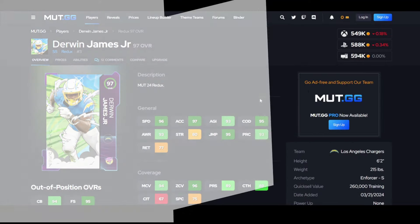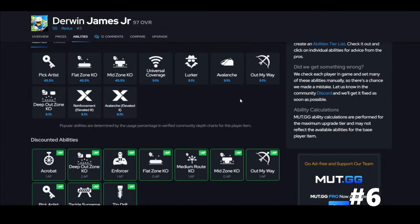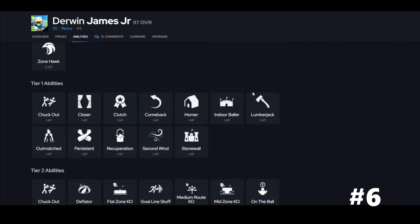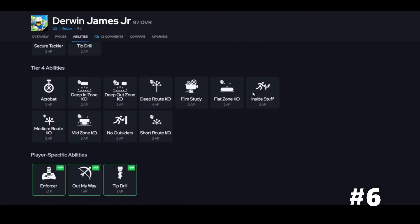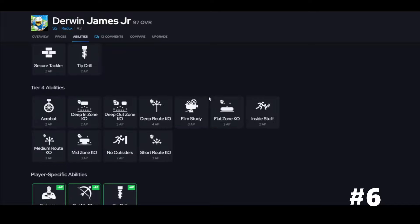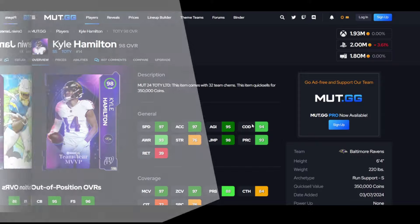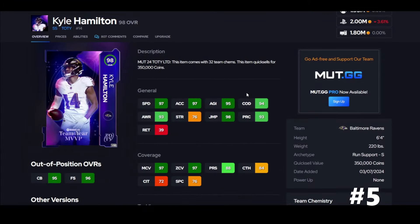Derwin James is out here and he's going insane — this guy is wonderful, I love him, he's still on my team. Avalanche, guys — that means people running across the middle, this guy throws his stick by himself. That's a fumble, that's a game changer. He gets Deep Out Zone KO. I know it's not the cheapest, but really, raising one of them — Avalanche — this guy is a game changer.